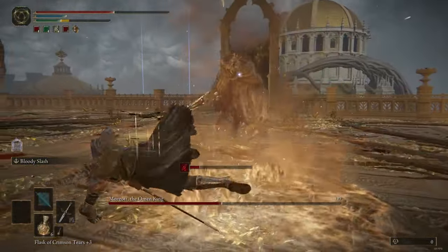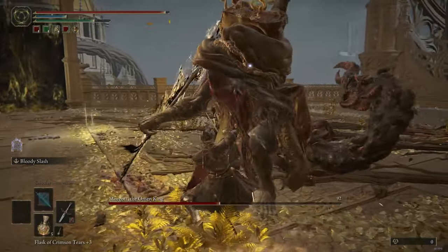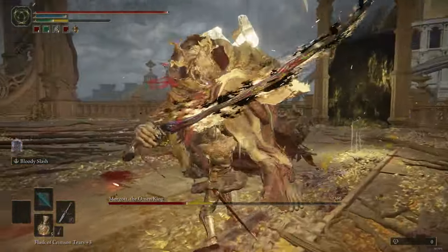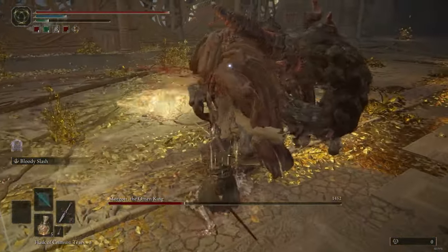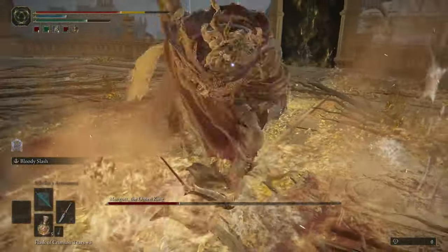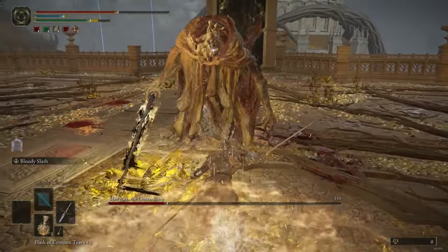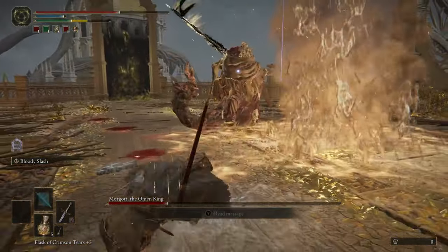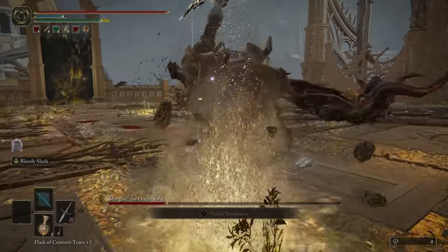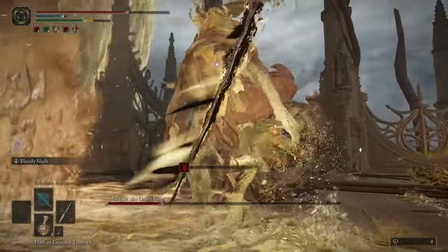Whenever he coats his sword with blood or redness, that's going to be a sign that he's going to do one of two attacks. One is a grab where he thrusts his sword into you, and the other is just a normal slash. I don't recommend staying in the water pools — it doesn't do damage to you but it can knock you up.